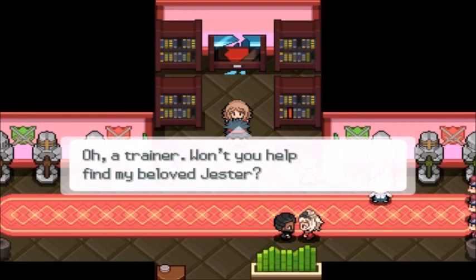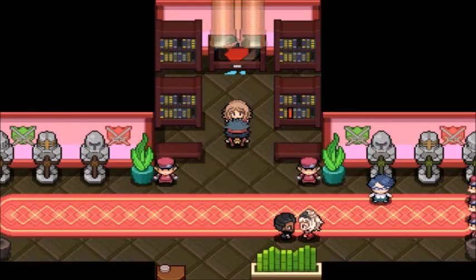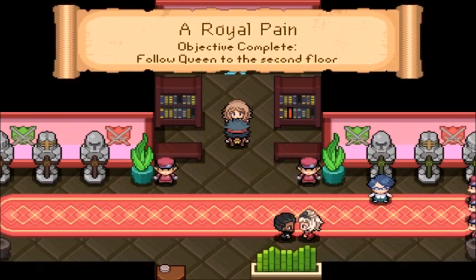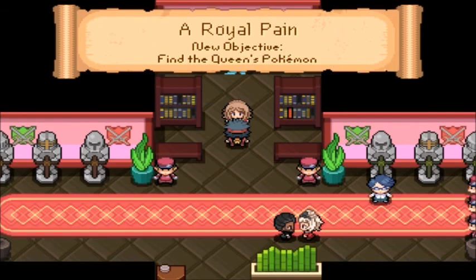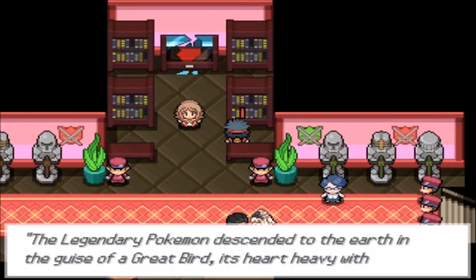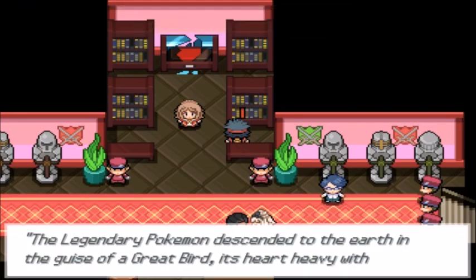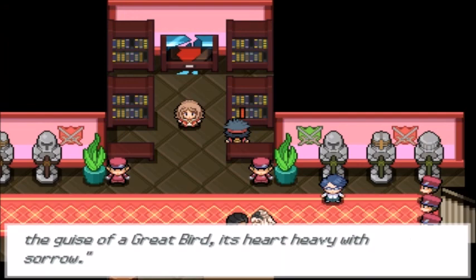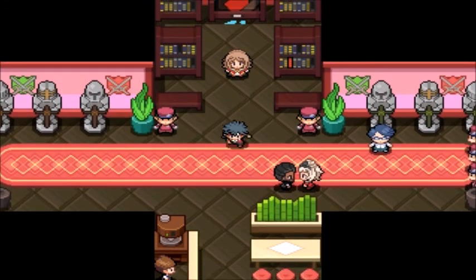The Queen asks: 'Oh, a trainer - won't you help find my beloved Jester?' He's the fucking thief, I'm calling it. She says we'll be handsomely rewarded. So we have to find the Jester, and I guess he went to the old battlefield - that's the only place left to go. Wait, is it a Pokemon? What kind of Pokemon is it? Is it Mr. Mime? The lore here says: 'The legendary Pokemon descended to the earth in the guise of a great bird, its heart heavy with sorrow.'